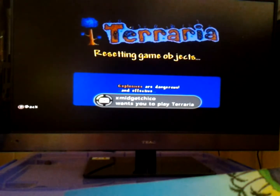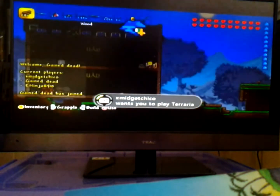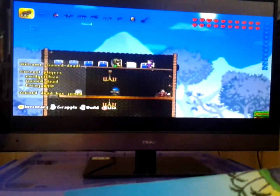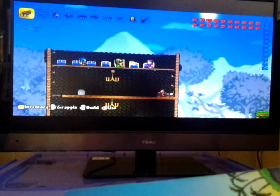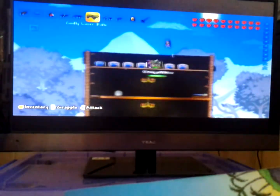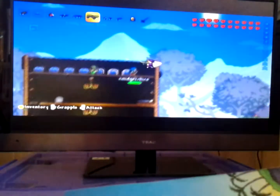Then you join again with your normal character. As you can see, I have the voodoo doll in my inventory, and if I come up here — it's in the chest! It's in the chest! Anyway guys, hope you enjoyed this duplication glitch, and thanks for watching!